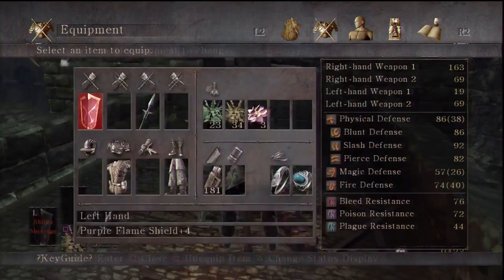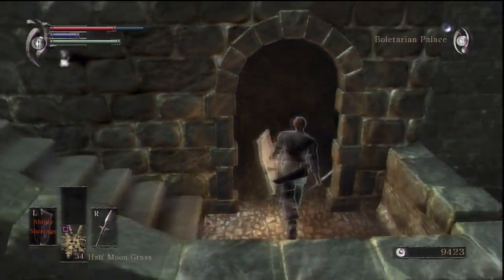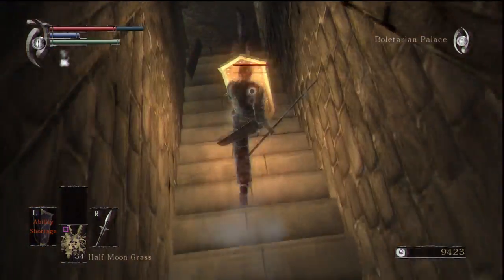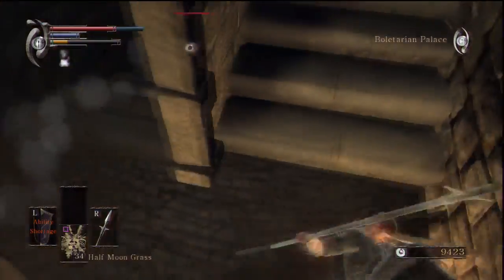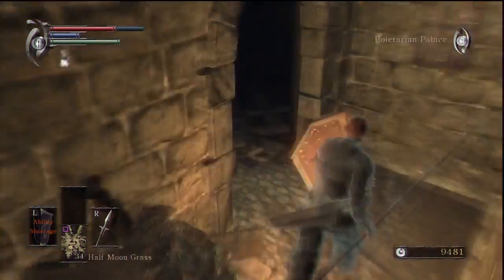I'm gonna put the purple flame on. Yeah, whatever - I know it's a piece of shit but I'm gonna have to use it. At least I've killed one of those dogs, so we'll be careful. I can actually hear the dogs - yeah, there they are. Can't hit them on these stairs though. Oh, two in one - that's fantastic.